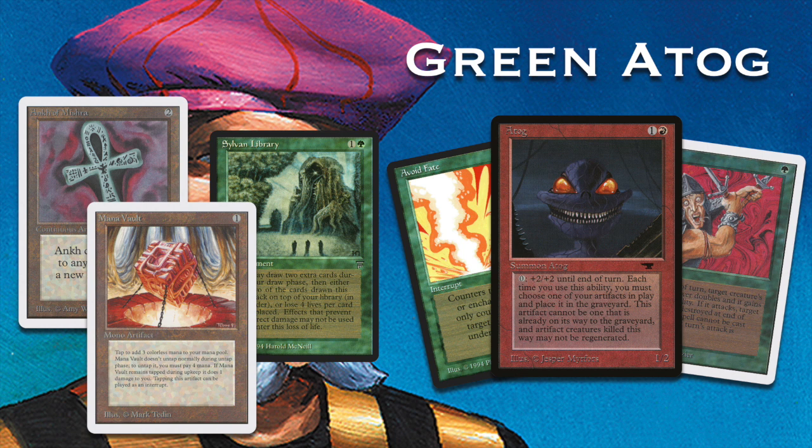Richard will obviously board in Blue Elemental Blasts in response, but it could be a very tactical game — and that's to the advantage of the blue player, I think, because the blue player wants to make the game grindy. Also, the Ankh of Mishra of the Atog player is usually a very good card, but in this matchup it could start working against him because he's facing all those Winter Orbs.